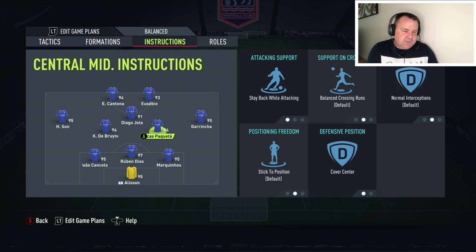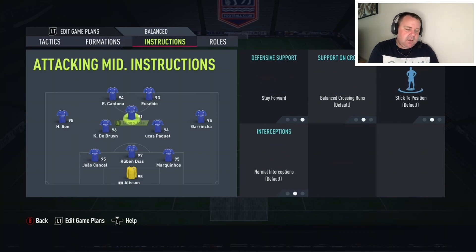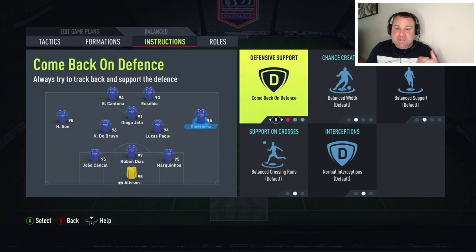The CAM is just on stay forward — simple as that. We always want the CAM exactly where they should be to get the ball in and make things happen. A better CAM than Jota would be ideal in all honesty, but for the sake of this video that's what it is. The left and right wingers are on come back on defense, which is only a defensive support scenario — from an attacking point of view they are still going to be up there as part of your attack.